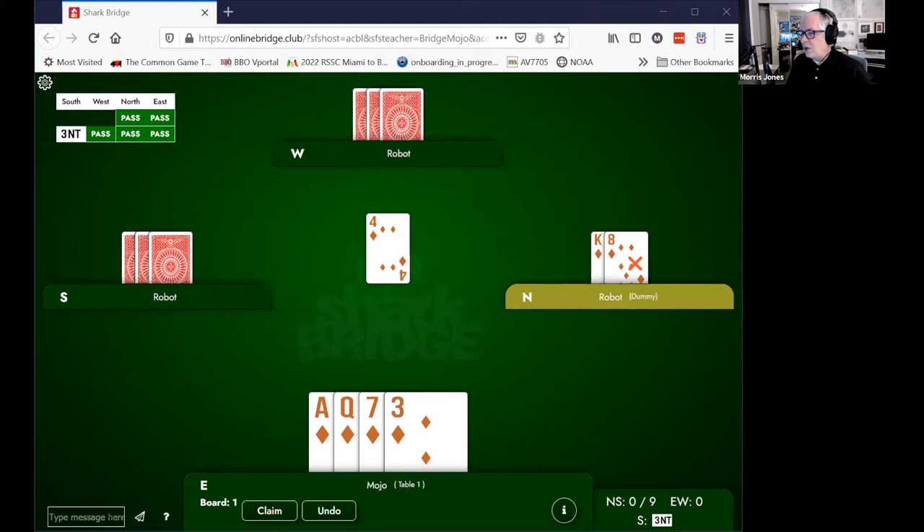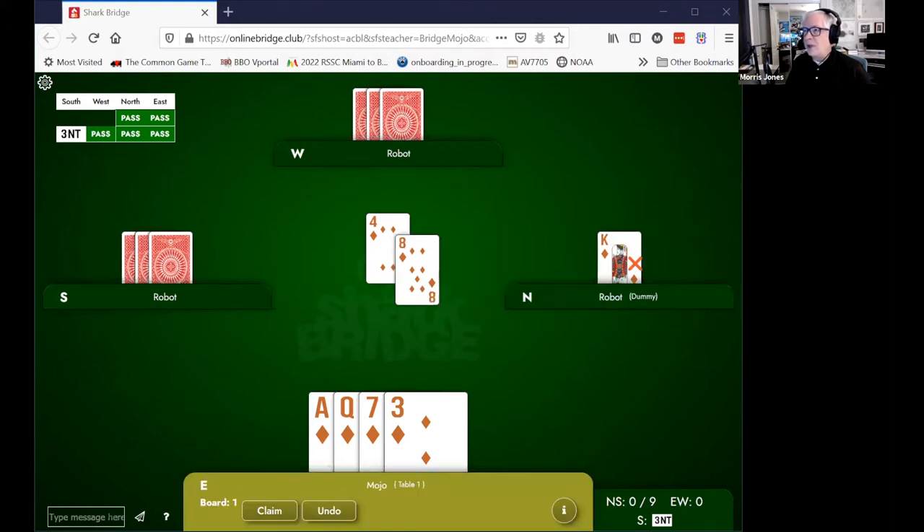If declarer plays low from the dummy, we kind of know what to play, don't we? I mean, it's fairly obvious. We're going to play the queen, and it's because we can see the king there in the dummy. There's no need to play the ace — that would just make the king get a trick. But what if this is your holding instead?